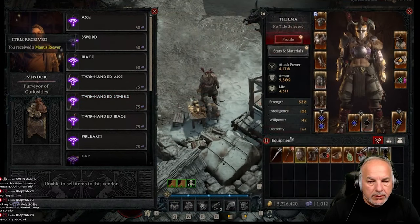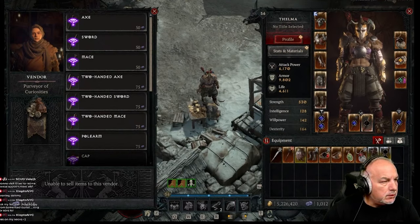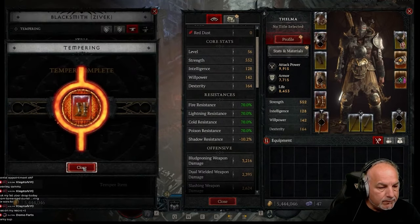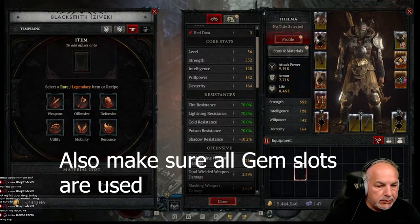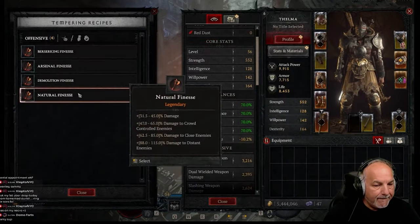As soon as you enter world tier 4, go to the Purveyor of Curiosities vendor and get one piece of gear for every slot on your character. And again, before venturing out, always check your resistances. Specifically and more importantly in world tier 4, you don't want to give any enemies an advantage. Ensuring your resistances are up to snuff is a good way to make sure you're not going to die — and as someone who plays hardcore, that will definitely get you killed.